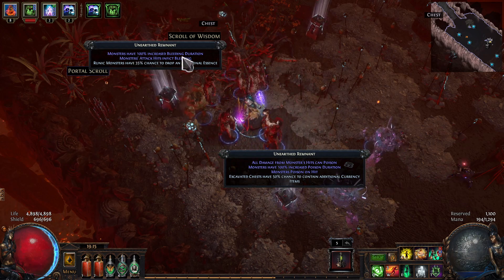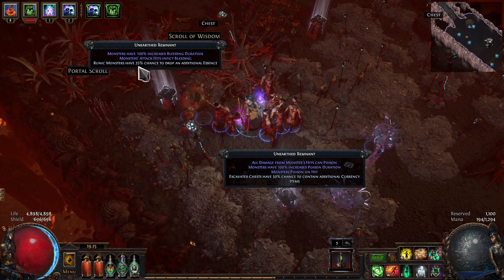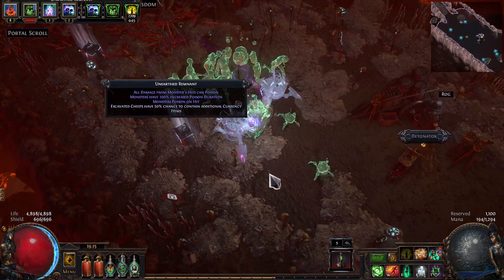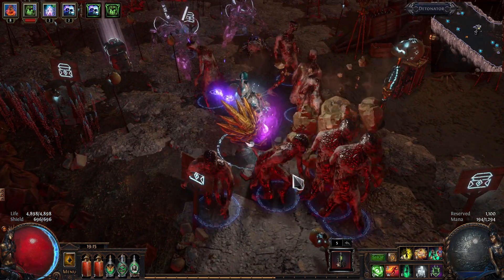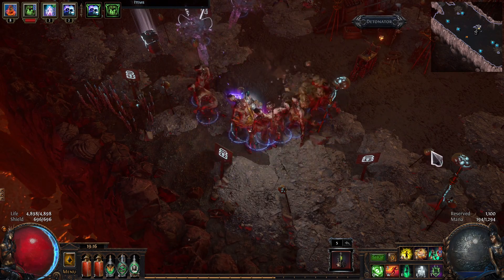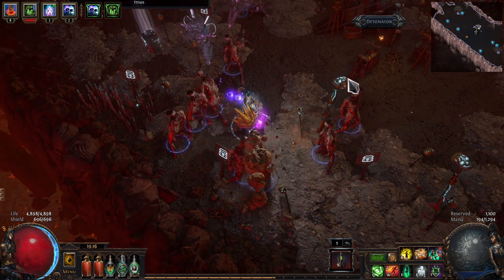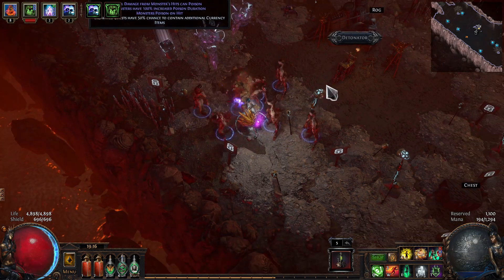Something to make it a little more challenging and something to make it a little more rewarding. In this case monsters will inflict bleeding, but the runic monsters will have a 35% chance to drop an additional essence. Another thing to note here are these markers laying around — these little skulls are each an enemy, these little tags are reward chests, and these tall symbolized skulls are the runic monsters.